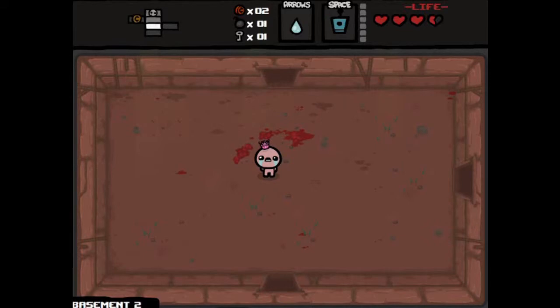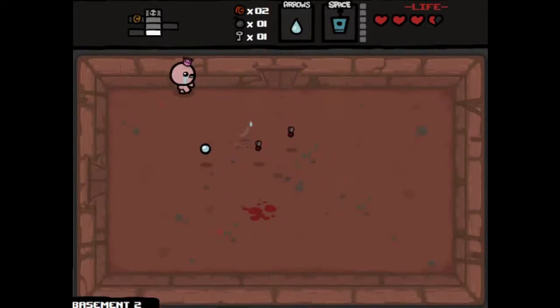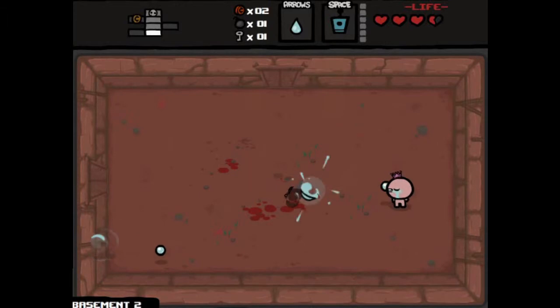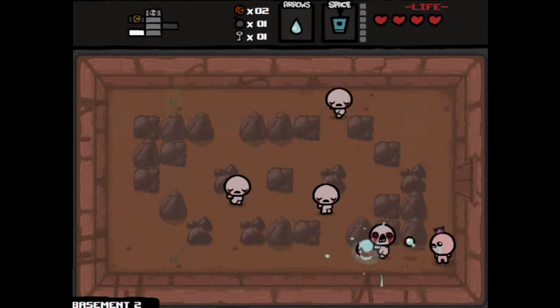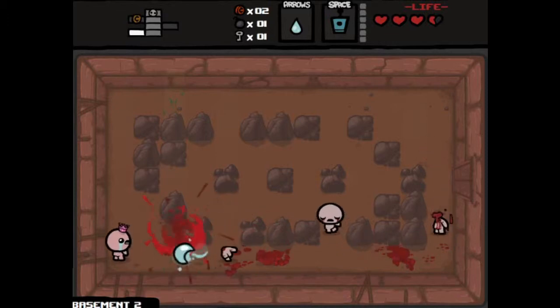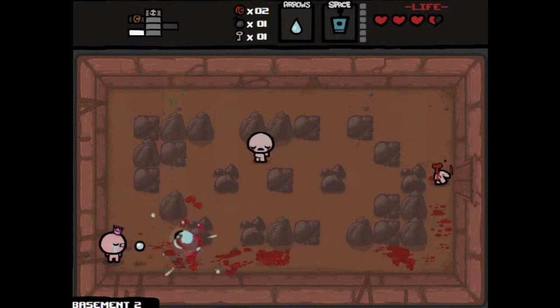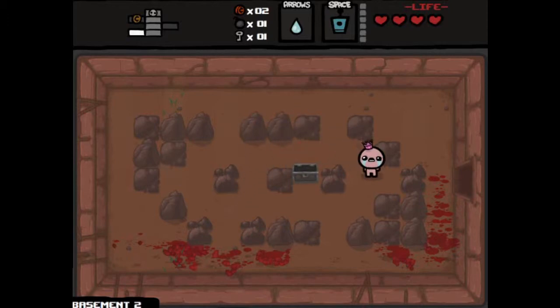We do get an extra heart, so that's nice. A couple simple flies here in this room, but even the simple flies seem to get me every now and then. I ran right into his body — didn't even see it. We just need to kill the last body here. We do get a chest out of this — it'll be a free chest. That brings us up to full health. That's pretty nice.